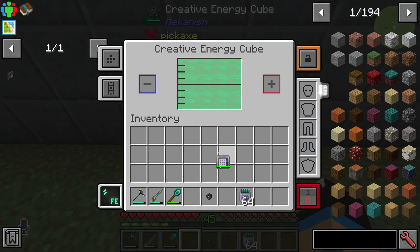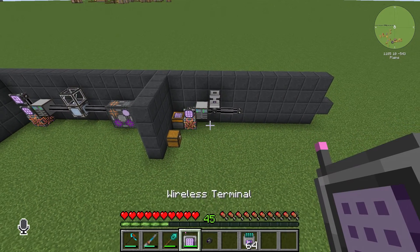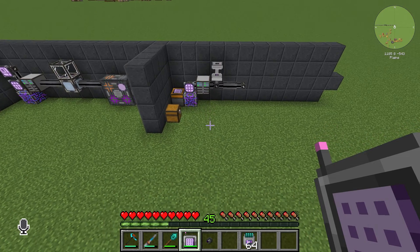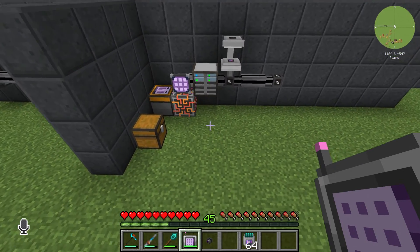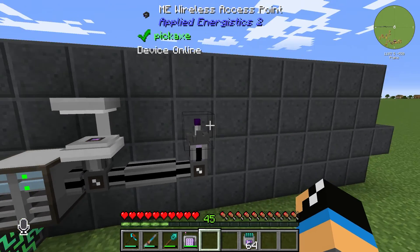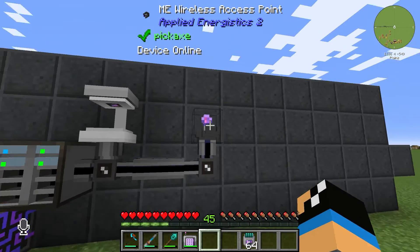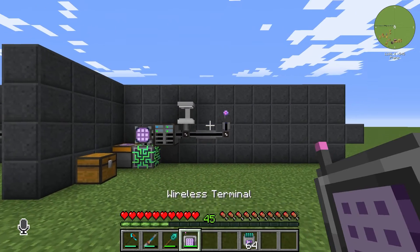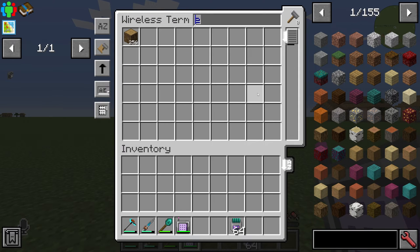To fully charge the terminal, you can use a charge pad or some other batteries. You also need at least one wireless access point and one channel for your network. Now you are able to get wireless access to your ME system.